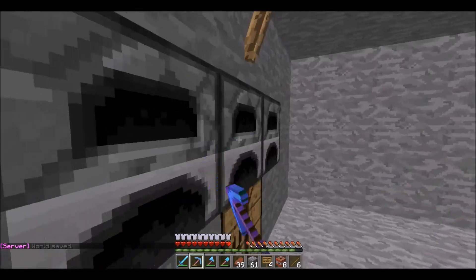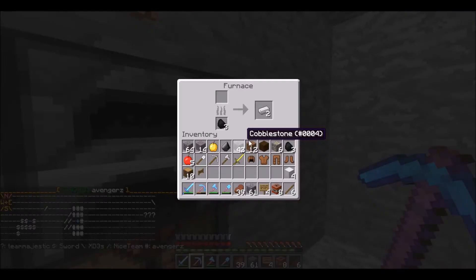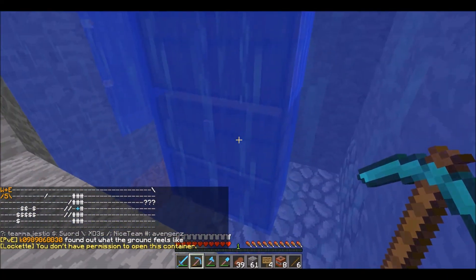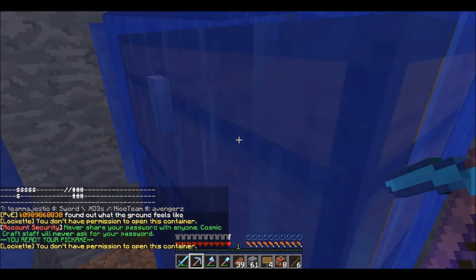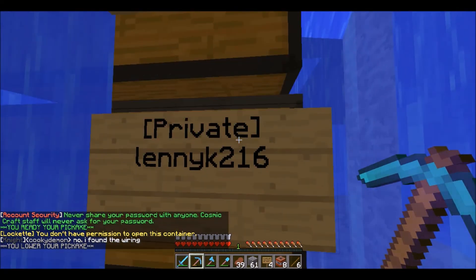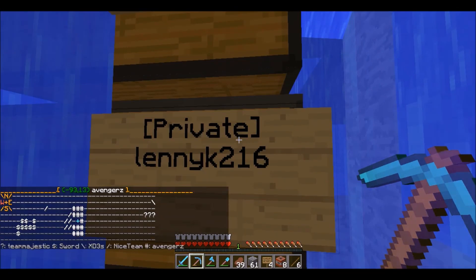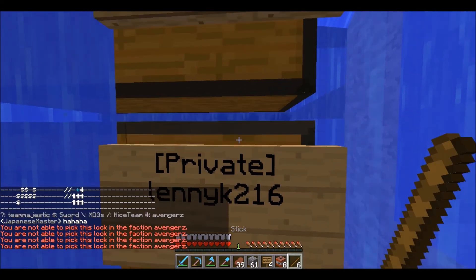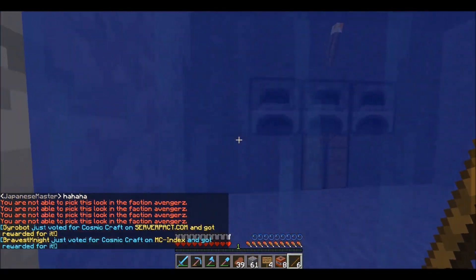We can go over here and check things out — smooth stone and some iron. These chests here, I don't have permission to open them. Going slash F map, I'm in the Avengers base so I can't pick the lock either. I can't pick the lock in the Faction Avengers — so they have it claimed good.